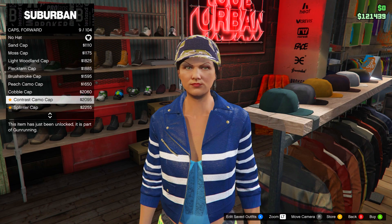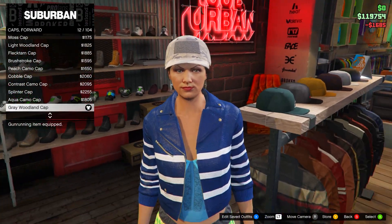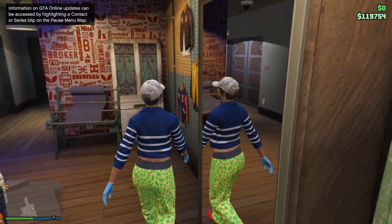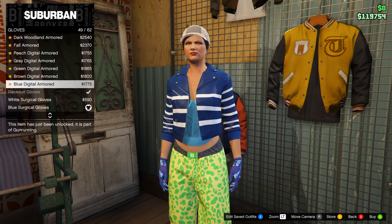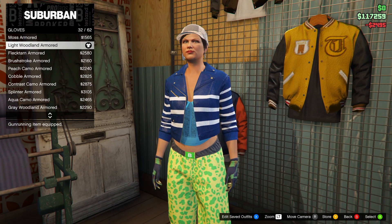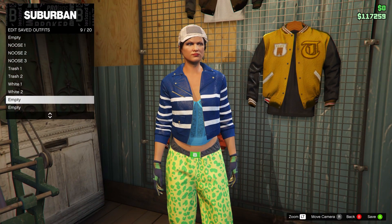Once you have the Teal Lace Bustier, go on caps forward and equip the Grey Woodland Cap — this is optional if you want that white cap look. Then go on gloves and equip the Light Woodland Armoured. Save this in slot number nine and name it 'white three.'